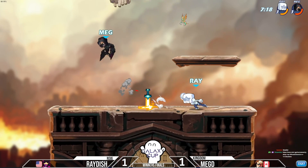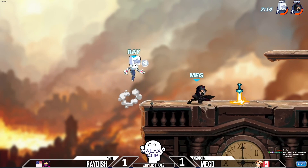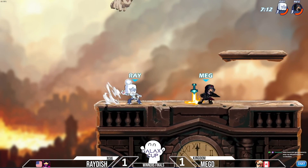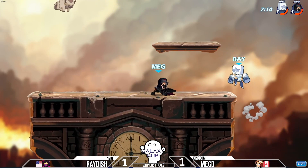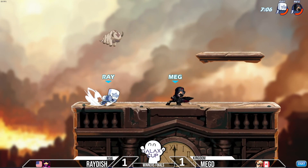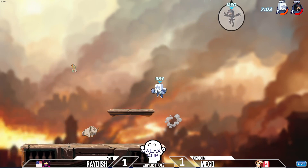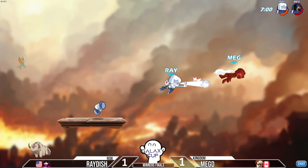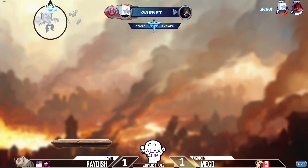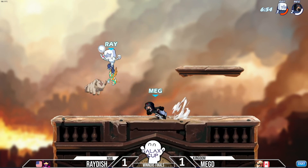Megdi getting that M-light into the recovery which is confirmed without the dodge. Game three's map doesn't really favor either player as much — a little interesting pick. But we are seeing — oh my goodness — that neutral signature, not enough. Sidelight is going to take the KO. Lovely bit of work from Raiders to take the first stock in game three.